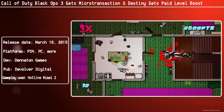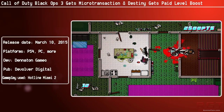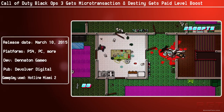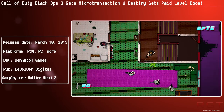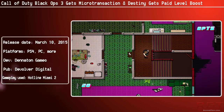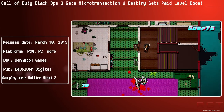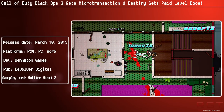Call of Duty Black Ops 3. Treyarch introduced a new update just yesterday, and it had some cool stuff like weapons through the black market, through supply drops, as well as new taunts, variants, calling cards, and a bit more — but they also added a microtransaction system. Because of course, a multi-million dollar game like Call of Duty needs to make some money, right? There's no way they can make the money back on this hugely successful franchise.